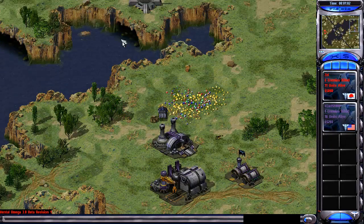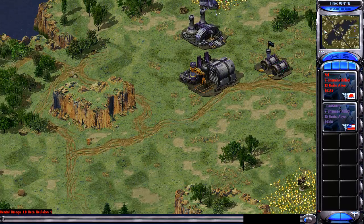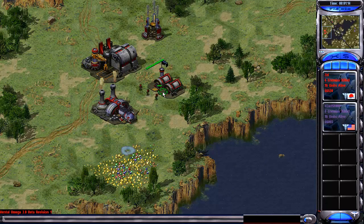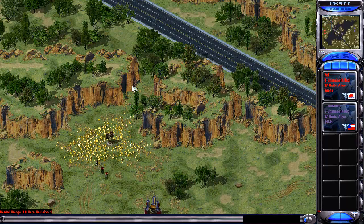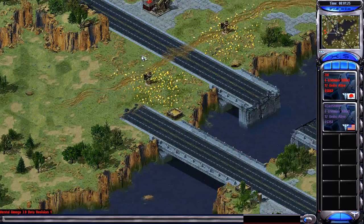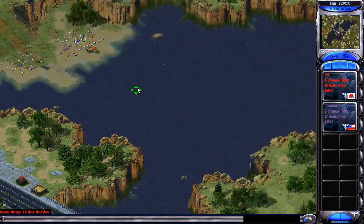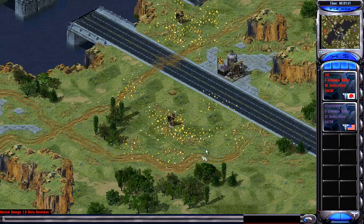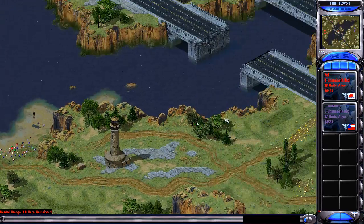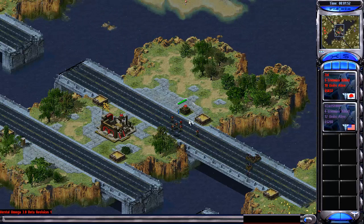Hatchute already went for the ore and gems over here. He's killing a few attack dogs here and there, got a barracks up. No oiling in his construction yard just yet, might do that later. Same goes for Zell — he's training a few GIs, doing some scouting on the map here. Zell already managed to capture this oil derk and put a GI inside of this lighthouse here. Hatchute made a pillbox right there, sending out a few guardian GIs, and managed to capture this oil derk already.